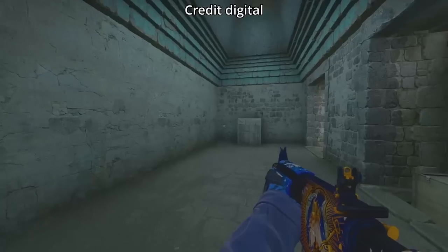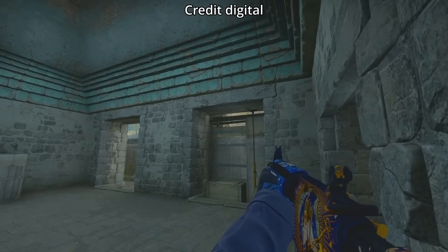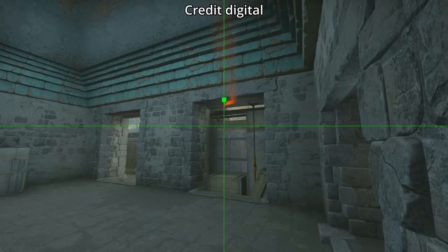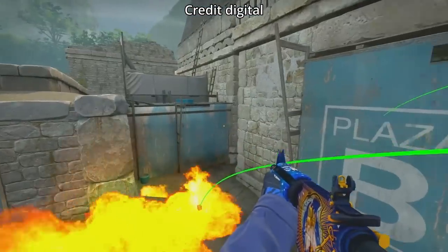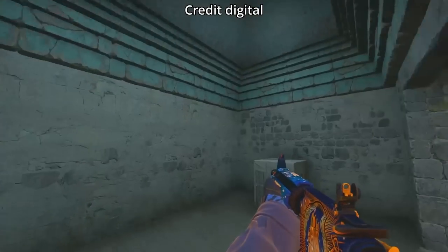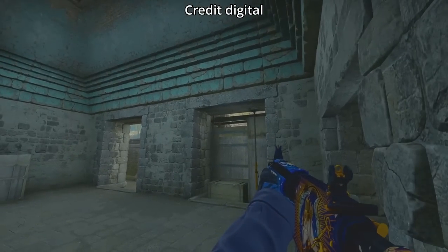There are a couple of useful mollies for B-side Ancient. Tuck in this corner, find this white part of the pillar, go down to this plank of wood, and you're going to regular throw — it's going to get your cubby and it does go all the way in deep. Use the same exact lineup going a little farther in.